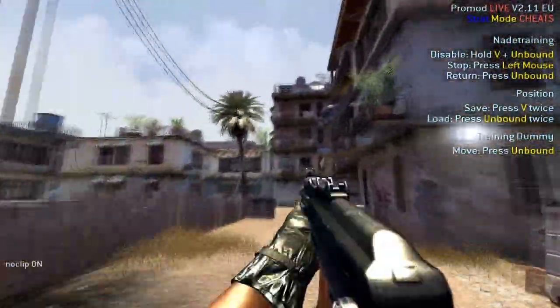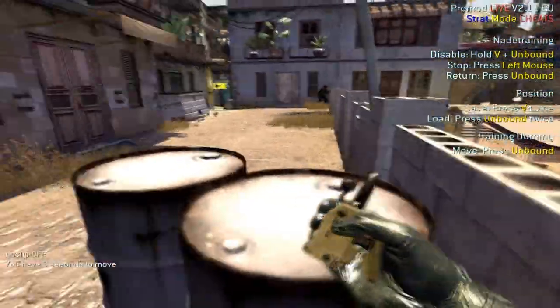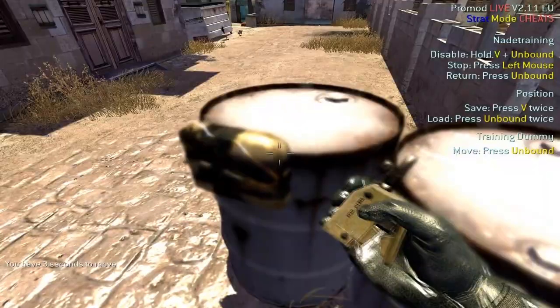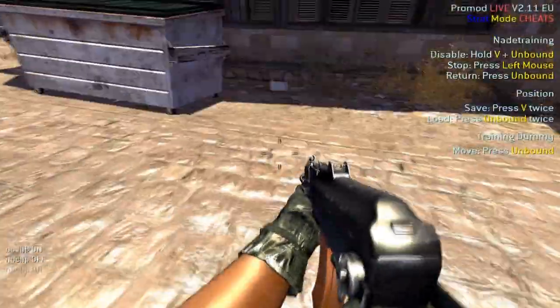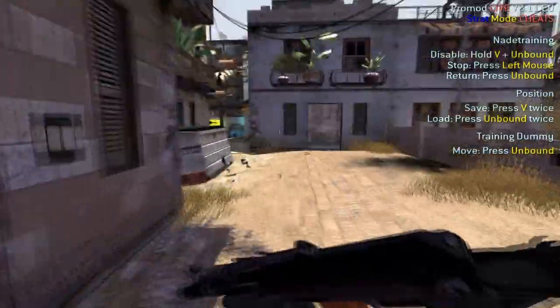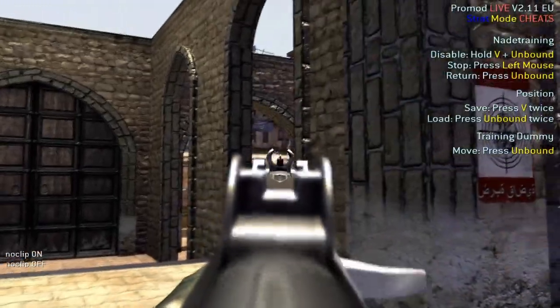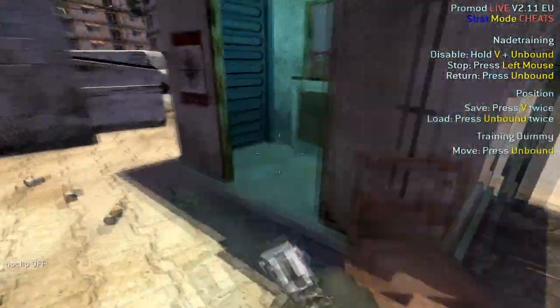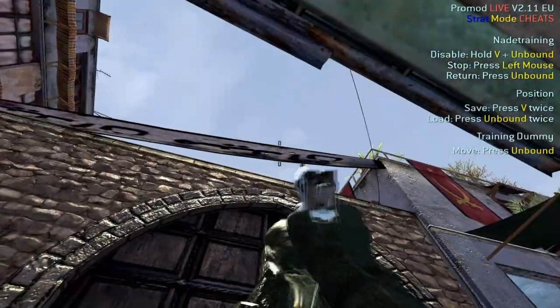Another place which is pretty vital to have a nade for, if you have one spare, is behind the barrels on catwalk because people sit here to watch middle and the wooden push. Basically line yourself up next to this chair, line up the top of your crosshair, jump and throw.